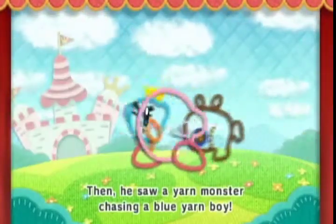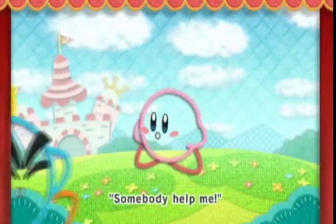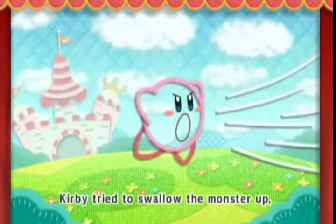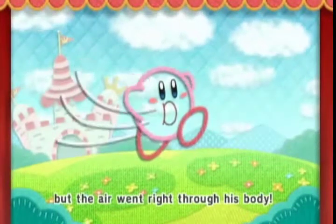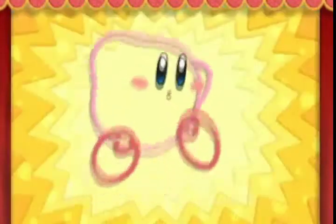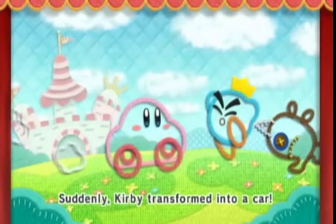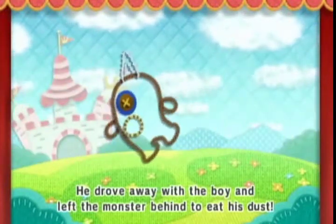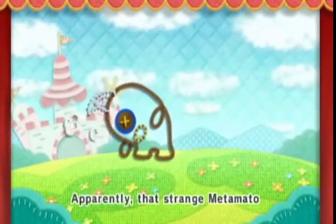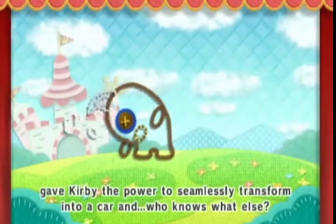Then Kirby saw a yarn monster chasing a blue yarn boy. 'Somebody help me!' Kirby tried to swallow the monster up, but the air went right through his body — it's actually pretty clever. Then Kirby transformed into a car, drove away with the boy and left the monster behind. That strange metamato had given Kirby the power to seamlessly transform into a car — and who knows what else!